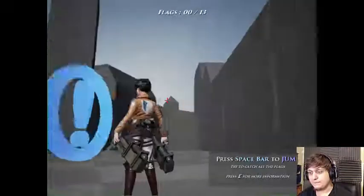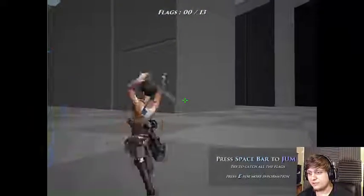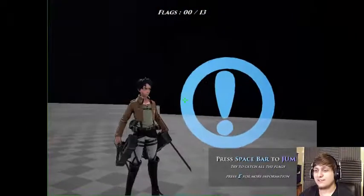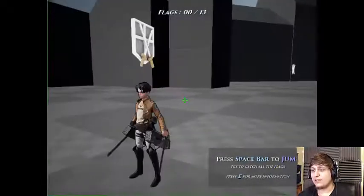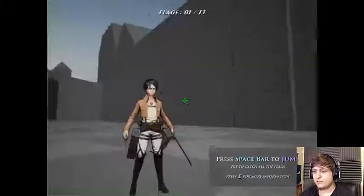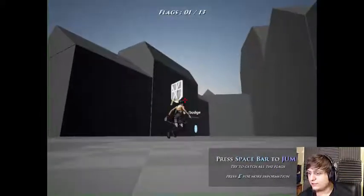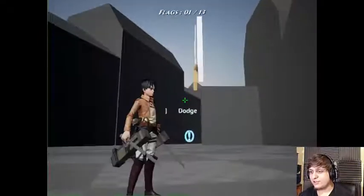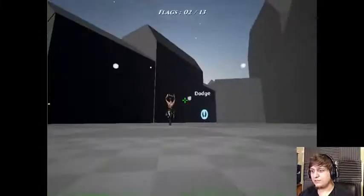Jump — space bar. Why isn't my guy jumping? Something's wrong with his jump. That's not good. How do I jump and get it? Yes, I got it. Let's get this one. He can't jump. Why can't he jump? Come on, Eren. Okay, I got it.